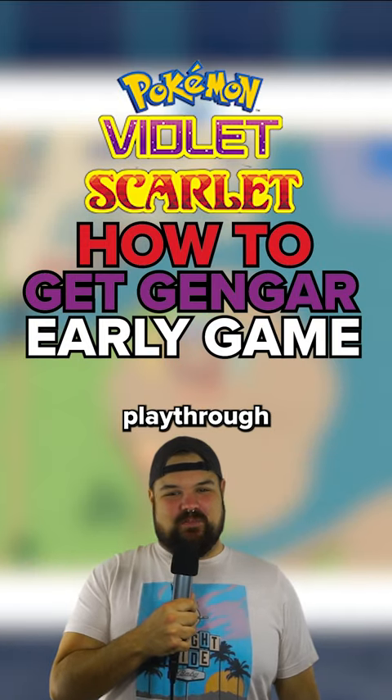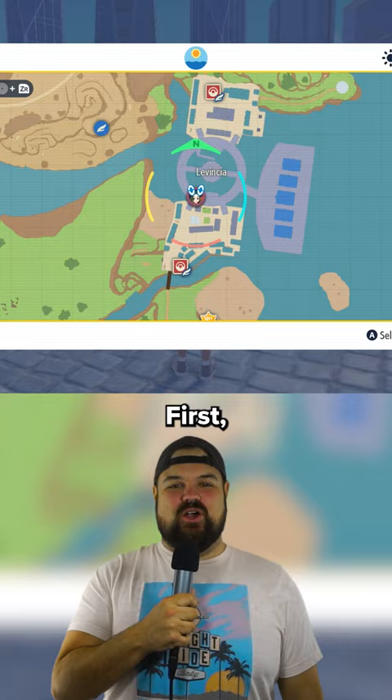Looking to get Gengar early in your playthrough of Scarlet and Violet without co-op? Here's how. First, you'll want to find yourself a Pincurchin just south of Lavencia.